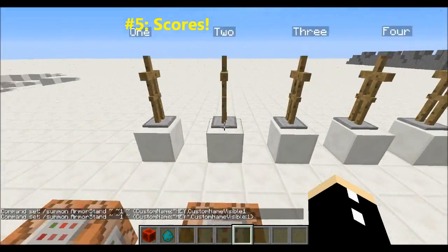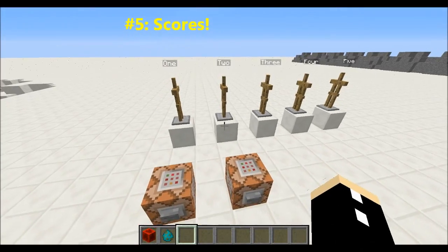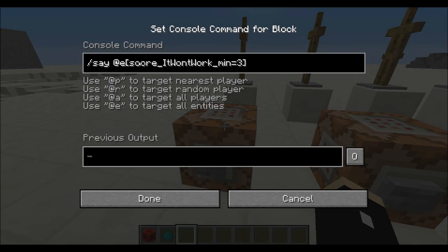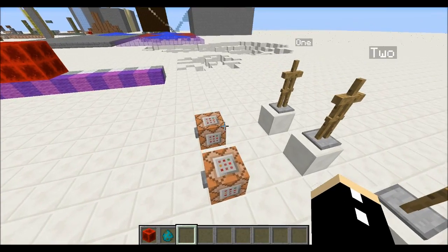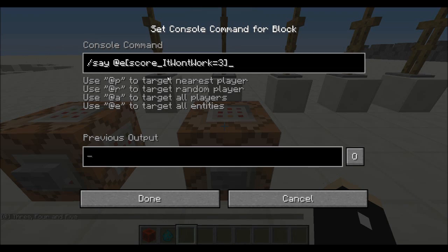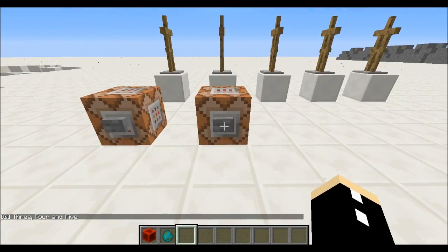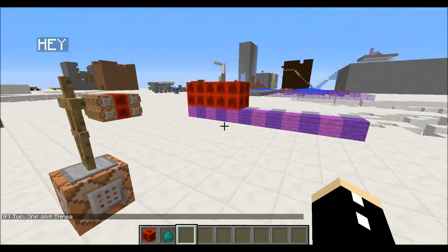The last reason why your commands might not be working concerns executed entities with a score. I've scored all these one, two, three, four, and five. If I type in '@a score minimum equals three', then it will select all entities that have a score of at least three and above — so in this case three, four, and five — and I can prove that by pressing this button. If I write 'score equals three', then it will select all entities that have a score of three and below, so if I press this button it picks the armor stands one, two, and three.